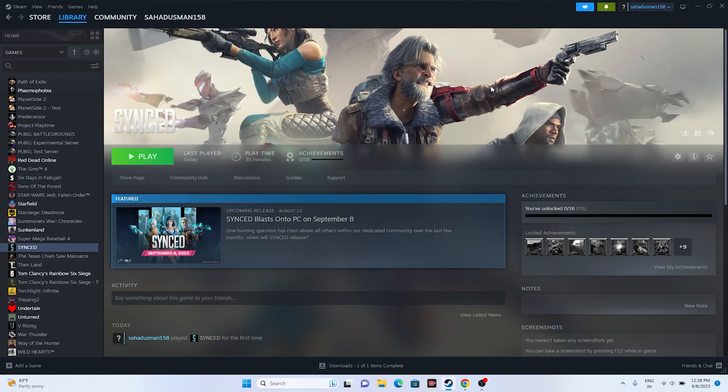Hello everyone, welcome back to Good Draw Tips. In this video we're going to talk about how to fix Sync Cut crashing issues: it is not launching, freezing and stuttering, low FPS drop, stuck on loading screen, and even black screen issues which are happening for many users right now. The game was very recently released just one hour back on Steam, and I played it — the game is cool — so let's move to the workarounds.